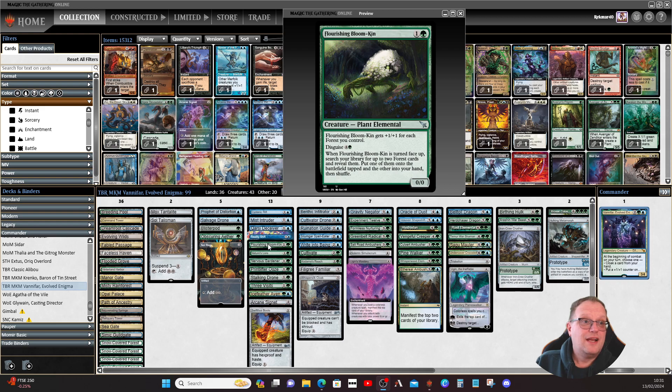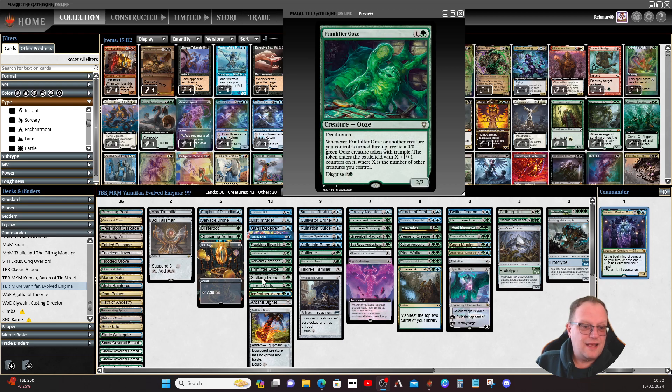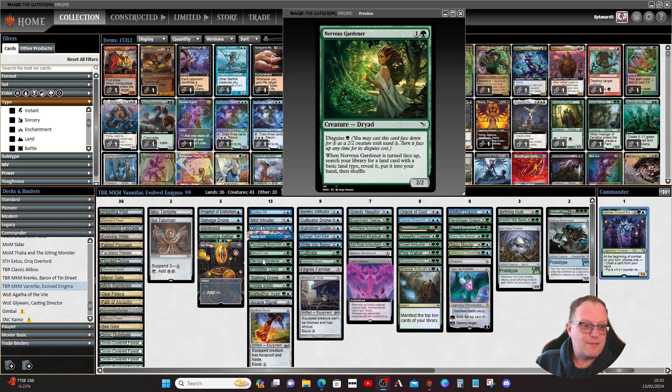Flourishing Bloomkin is one of the new ones from Murders at Karlov Manor. It has disguise — another version of morph but with a ward. When you turn it face up, you may search for two Forest cards, put one in hand and one onto the battlefield tapped. Nature's Lore and Three Visits also provide ramp. Nervous Gardener when turned face up fetches a land card with a basic land type and puts it into your hand.